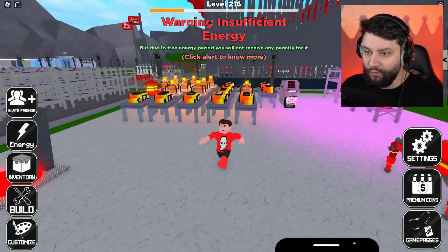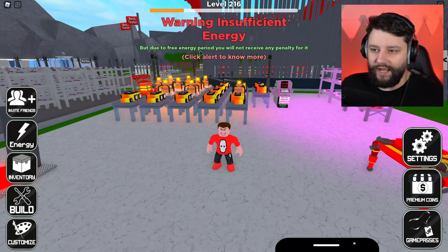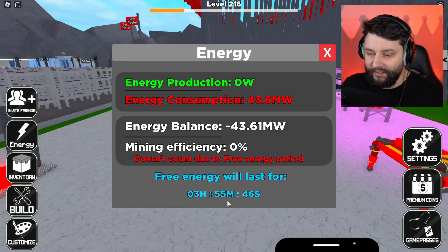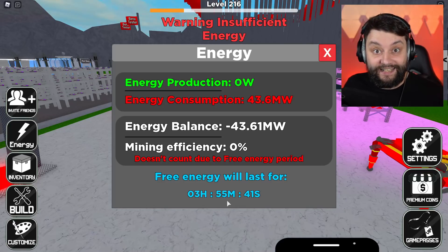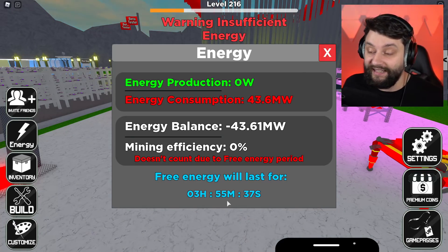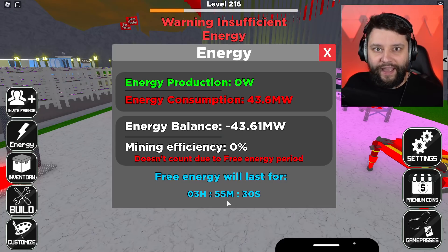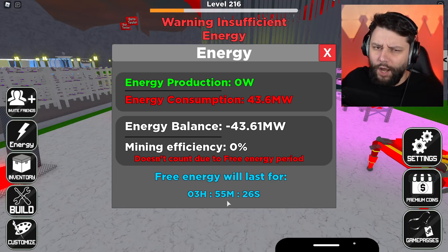Right now I've got this big flashing warning saying insufficient energy. But due to the free energy period you will not receive any penalty for it. So that basically means we have three hours and 55 minutes remaining of free energy before this update kicks in. I have nearly four hours to make sure my factory is producing enough electricity to power itself. Will I be able to do it? I think so. We'll give it a good go.